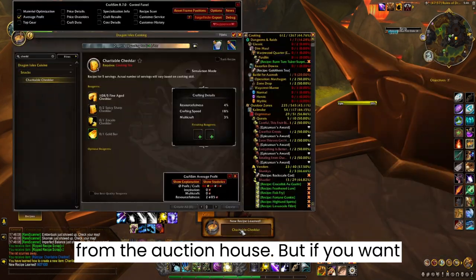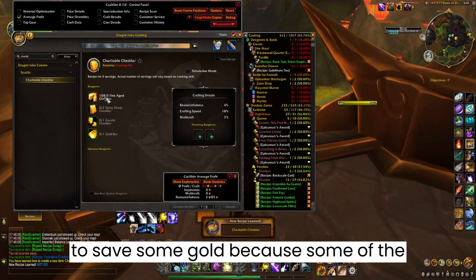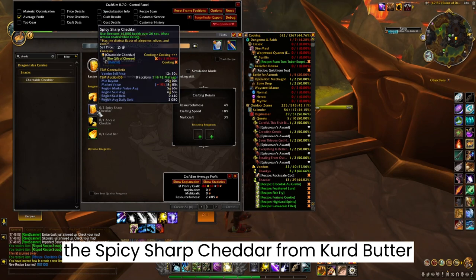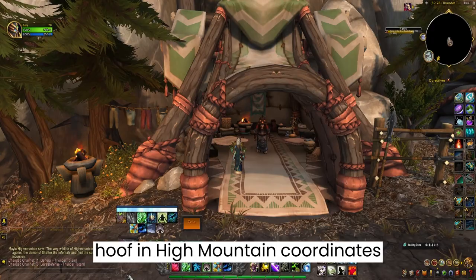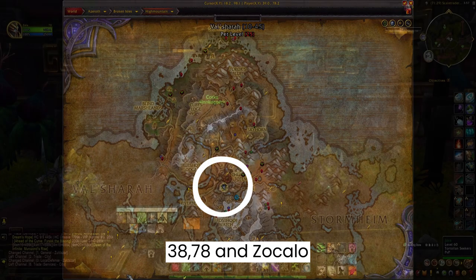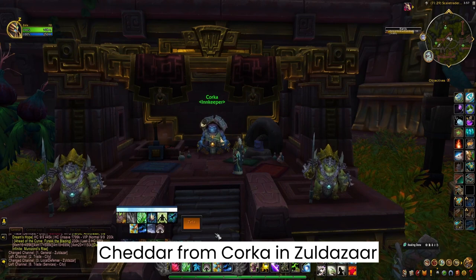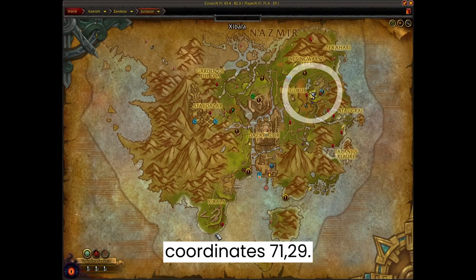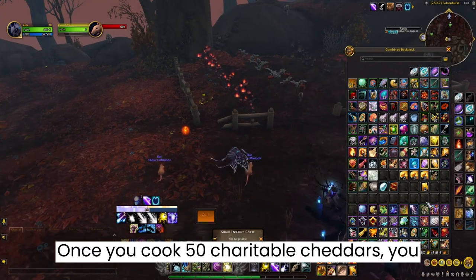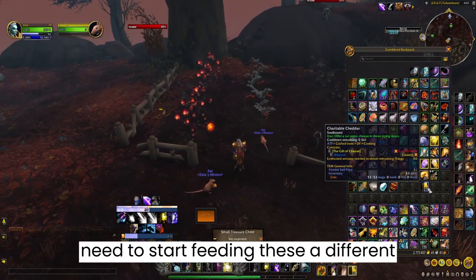I took the easy way out and bought everything from the auction house, but if you want to save some gold — because some of the items are a bit overpriced — you can buy the spicy sharp cheddar from Curd Butterhoof in Highmountain at coordinates 38, 78, and Zocalo cheddar from Corka in Zuldazar at coordinates 71, 29. Once you cook 50 Charitable Cheddars, you need to start feeding these to different rats.